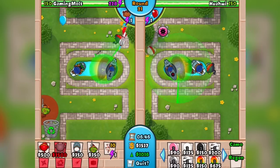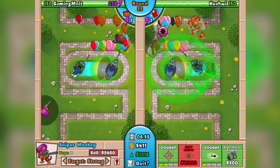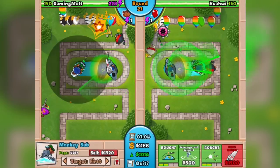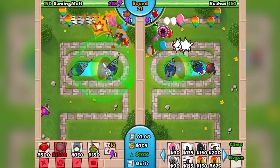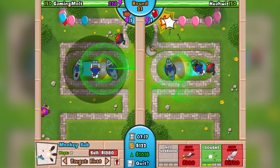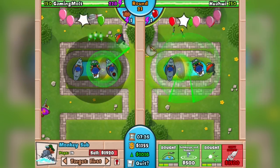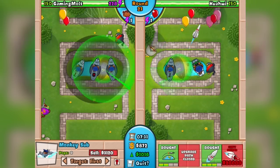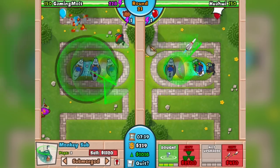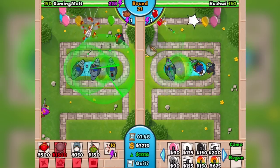Some of you might be wondering — a sniper? We're around round 22. But going back to the concept of balloon control: if you get a 4-2 sniper, it is so clutch late game because it really slows down MOABs, BFBs, ZOMGs — everything that comes at you regarding blimps. If you're planning on going late game and can get a sniper as a bonus, I would take it. I was lucky enough to get the sniper as my bonus. And right there — you can see I've got five subs, he's only got four, so that's a lot more sub power.